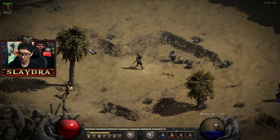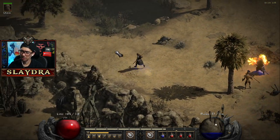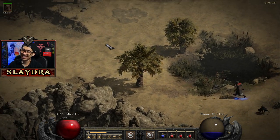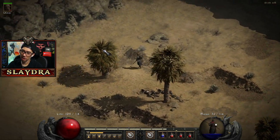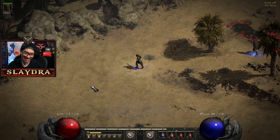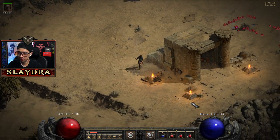Later we can try to give our mercenary an Insight weapon which will increase our mana regen, but that won't be for a long time — at least not in this part. So yeah we're in the Dry Hills — here we go, Halls of the Dead. I'll put a Town Portal up here just in case we die because I didn't actually get the waypoint. There is a waypoint at level two here.